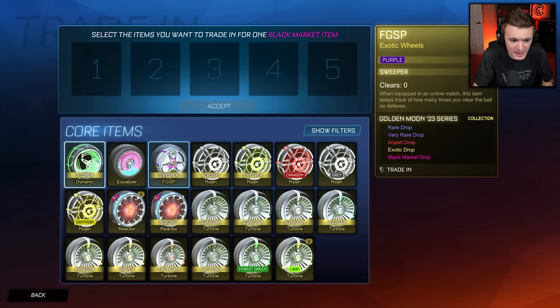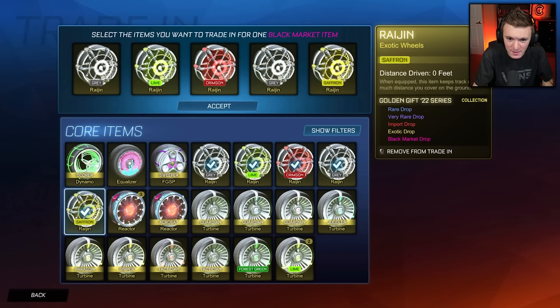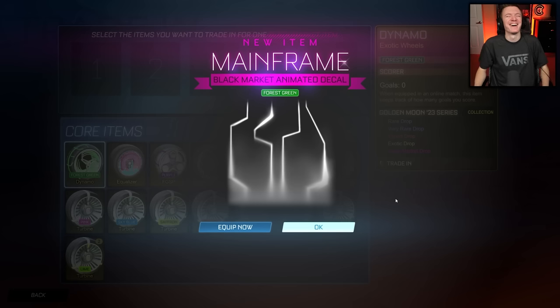Oh, there's golden gift 22 stuff! We got to trade that up first. I didn't even realize there's golden gift stuff. So the times that I was begging and praying, it just kept giving me chameleon and electroshock. And the one time I'm like 'eh, I'm just going to throw these away, I don't really care what I get' — I get a painted mainframe! Forest green mainframe! The video is not a bust. Okay, I can breathe now. We did okay.